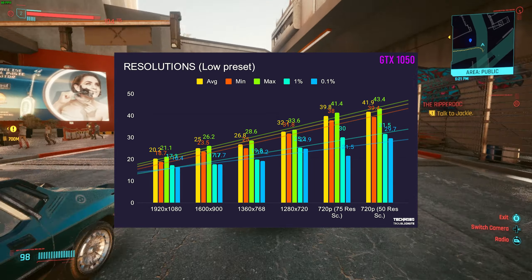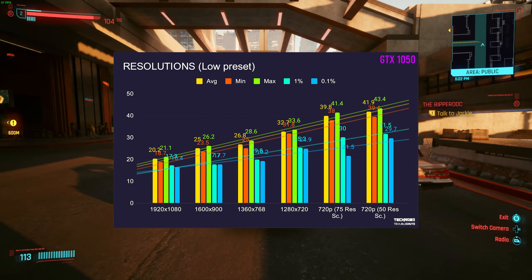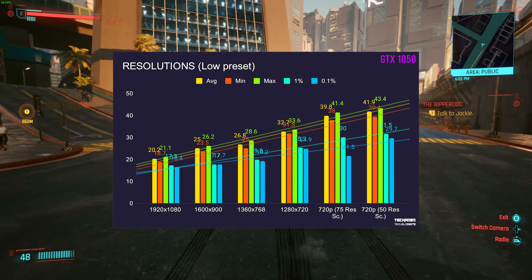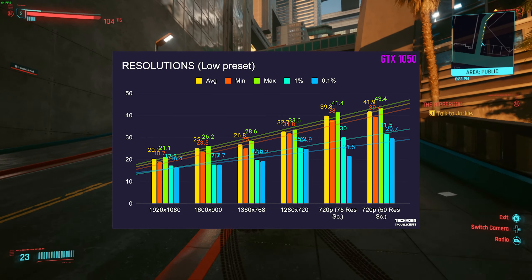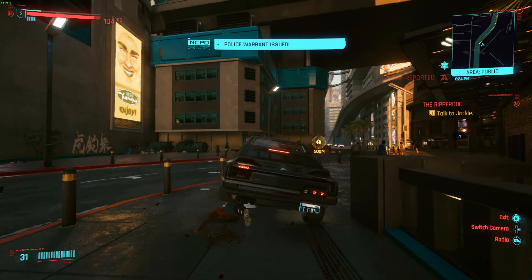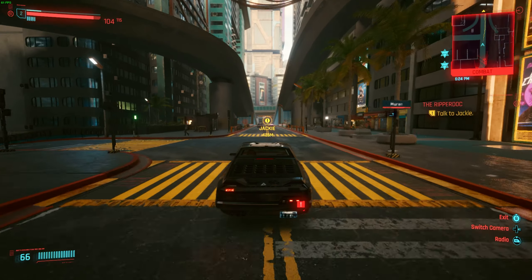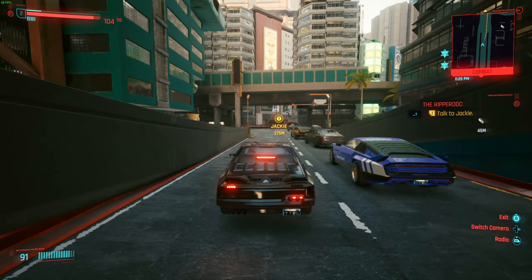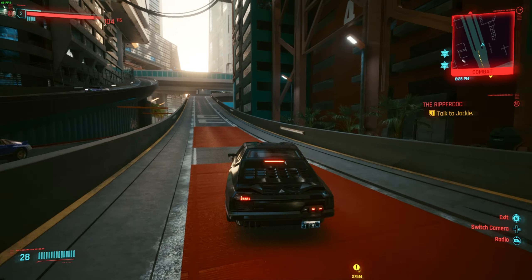Dropping the resolution scale all the way to the minimum of 50% — rendering at half of 720p — only averaged about 41.9 FPS with a 0.1% average of 29 FPS, meaning the game was extremely stuttery and only averaged about 40 FPS at the absolute lowest settings possible. I tried dropping the display resolution even lower in Windows but it wouldn't go below 720p. This is obviously something CD Projekt Red is going to be working on incredibly hard, as optimization is extremely important and it's probably the one thing that could cause this game to fail.